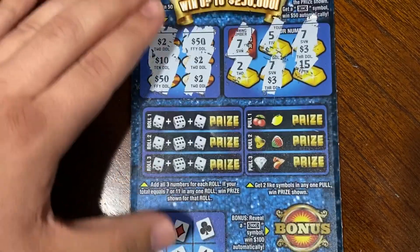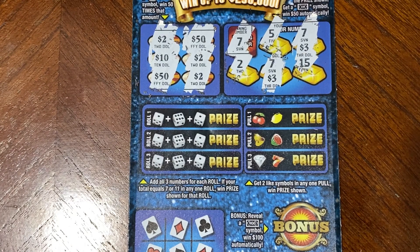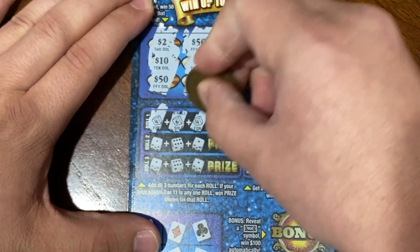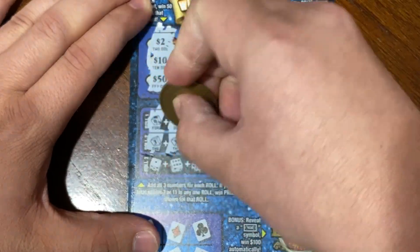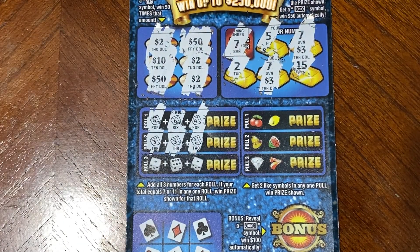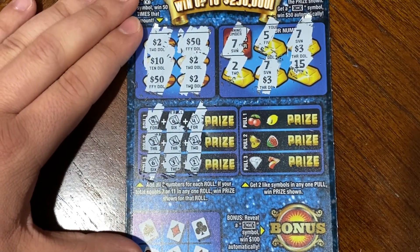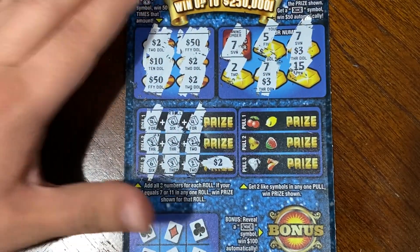In this next area, we just have to add up these three rolls individually, and if they equal 7 or 11, we win that prize. First roll: 4, 6, 4 — fourteen. Second roll: 3, 3, and 2 — that is eight. Last roll is a 6, 3, and 2 — for eleven! So under that prize is $2 back, so we've got $10 back on the ticket so far.